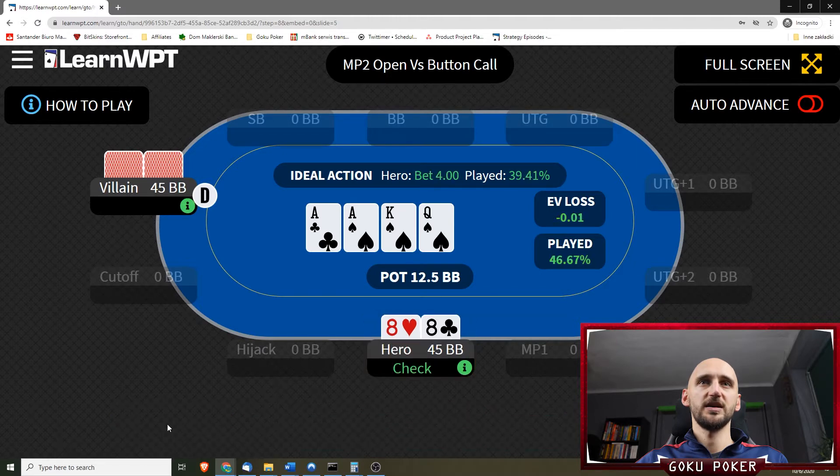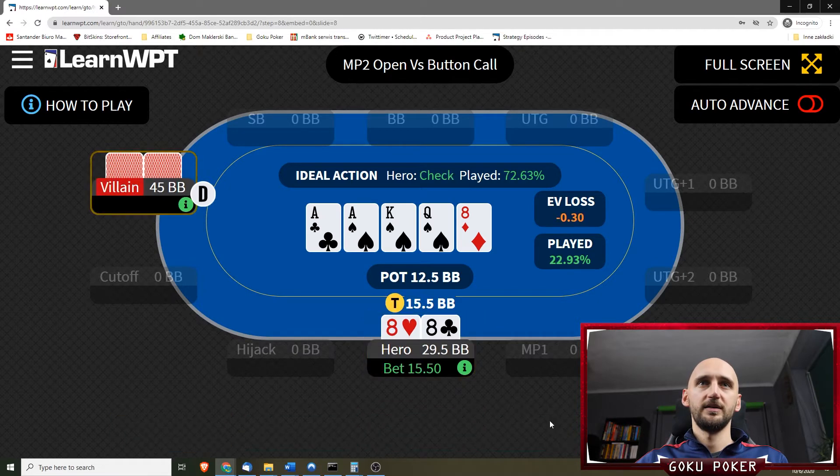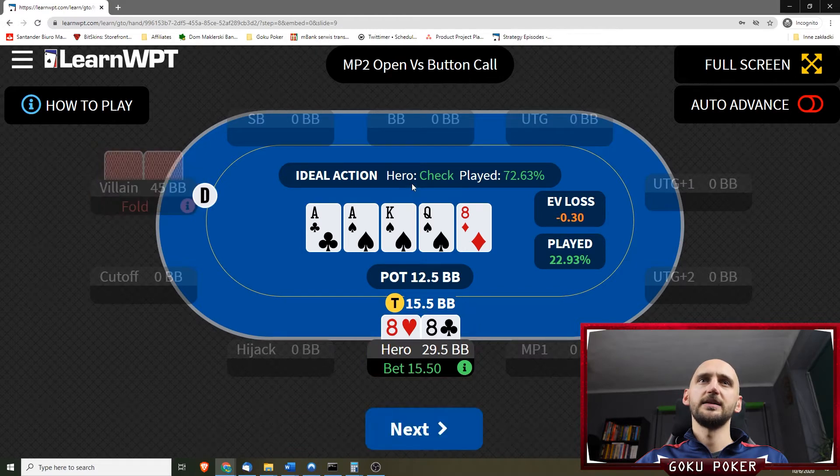On the queen we're gonna check. We should probably bet 39% of the time — checking is fine as well. Now we've hit our 8 on the river and we're gonna over-bet to get paid off. Instead, we should check 72% of the time and over-bet just 23% of the time. That's good to know.